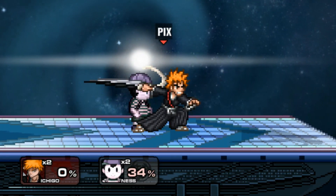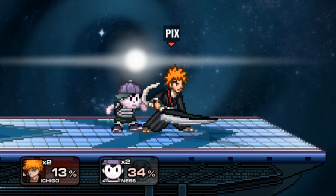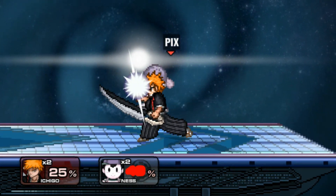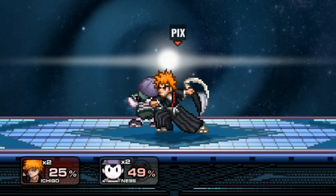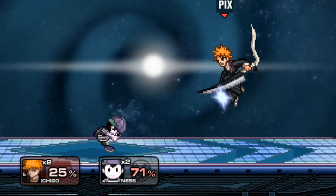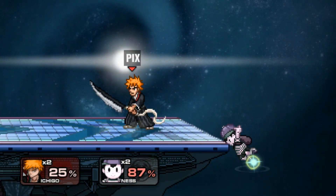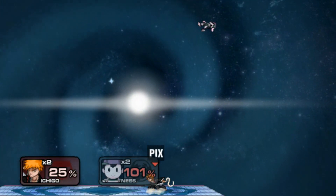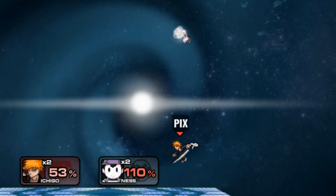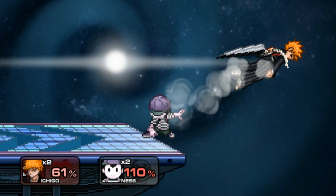Up throw? Wait, is that? Oh my god, he's spamming. Check this out. I think that was the back throw. Let me try back throwing this. Oh my god. He has like a Falcon down throw. Bam! That's sick. God, that combos? Holy shit. The base knockback on Ichigo's moves too. Oh my goodness. Up throw is amazing.